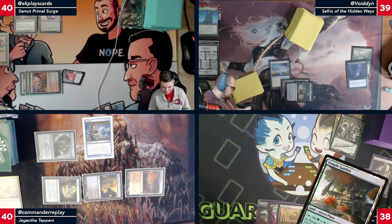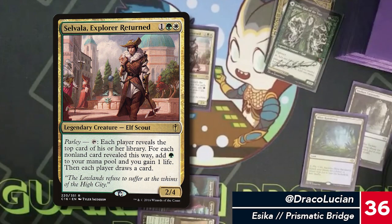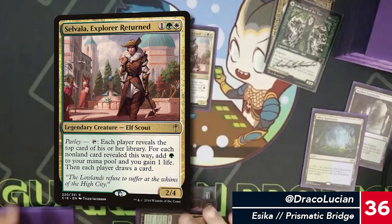I'm going to play the Temple Garden — green, white, whatever else — and I'm going to play Zabaz. This game's going to be really fun! I'll pass.